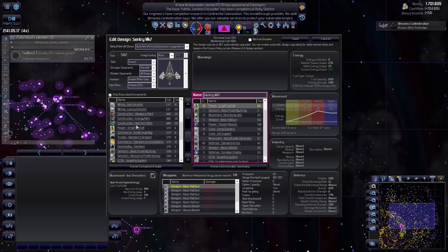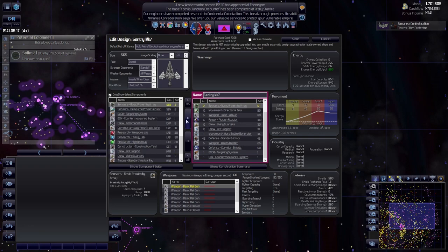There are a few things I don't have right now on my ships that would be a mistake - power, commerce, troops, sensors. Do we have the proximity sensor? Yes. Do we have the targeting system? Yes. Countermeasures? Yes, of course. There was one more - do we have the EPM on here?